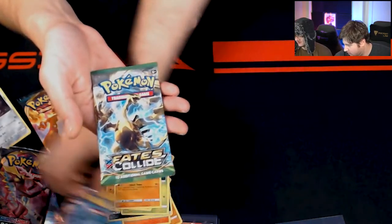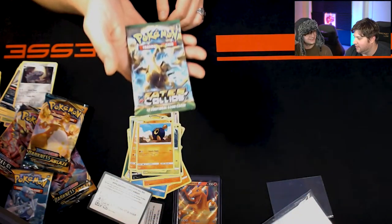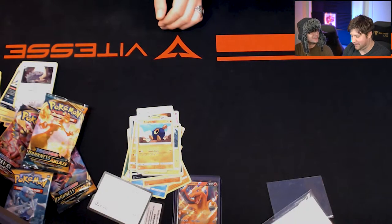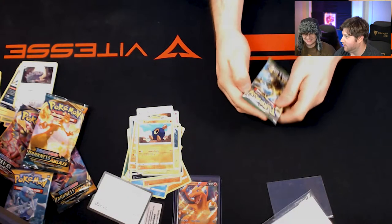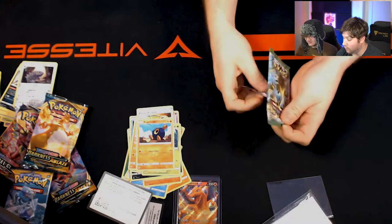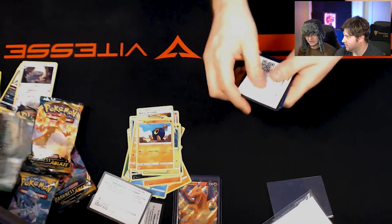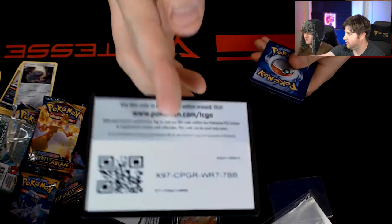Are we already on to the last one of the box? Yep. Alright, what is this one? Fates Collide. It's got Gold Lugia on it — 2016. I'm surprised that was even in there. Open it like butter. That was nice compared to all these other ones. Wow, in 2016 they knew what they were doing. Let's see what we got — we got a Kingdra GX! We didn't even see any crap cards, we went straight to the good ones.